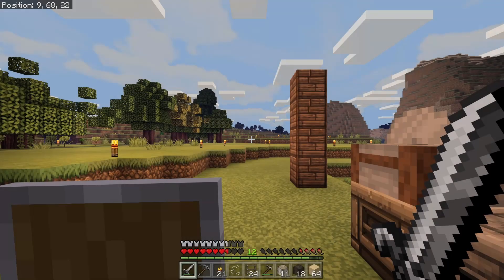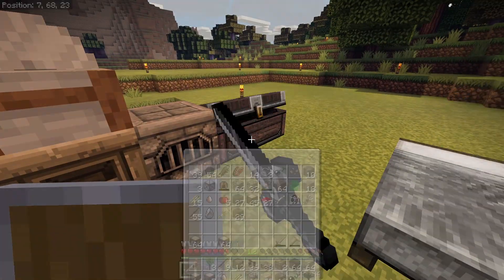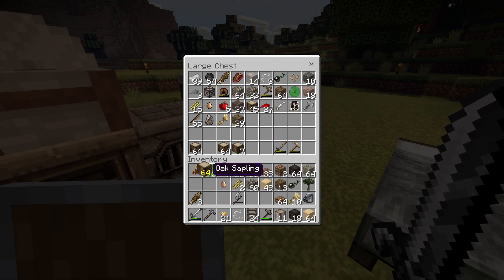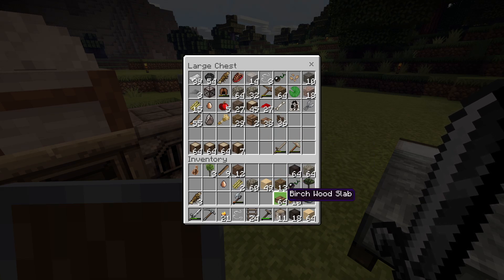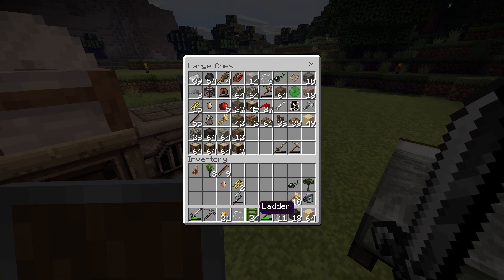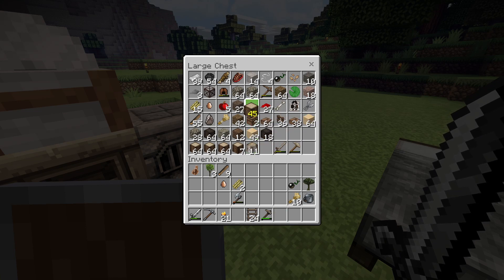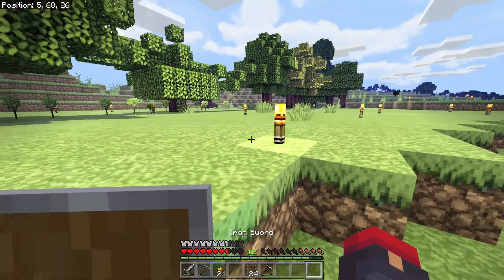I did see an illager outpost, and I actually ran into an illager patrol too. But I was on a different sound device — I logged out real quick and switched over to my headset. When I logged back in it was gone, so they despawned. I wasn't sure if that would happen. Anyway, yeah, there was an illager patrol about too.